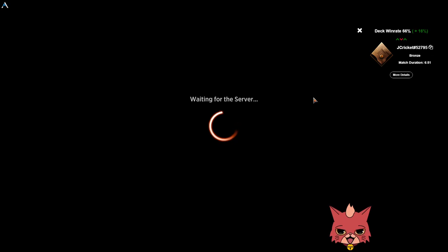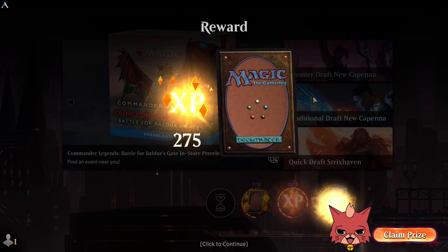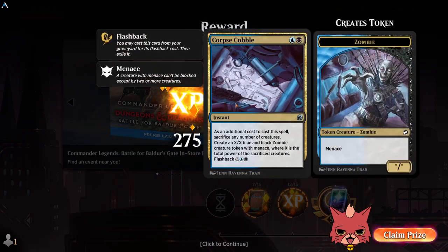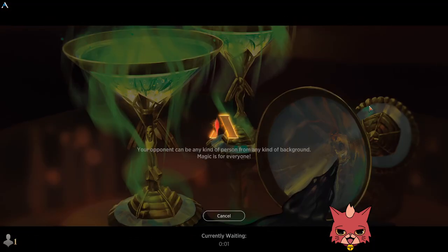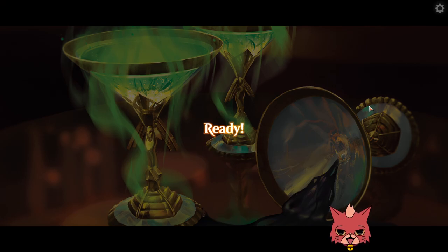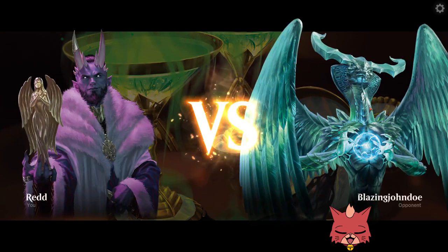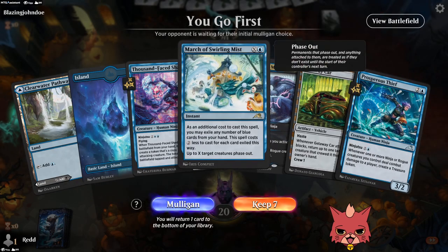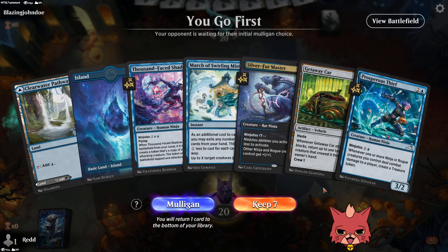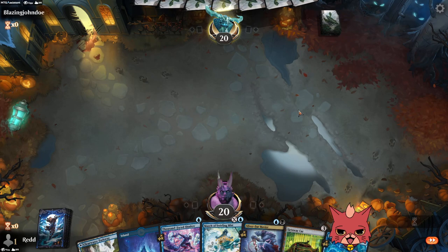A sweet deck so far. Take the victories with a grain of salt though — we're not in ranked, and it's a different ball game over there. It seems like a really fun deck to play, though maybe a little complex — knowing when to ninjutsu, what to bounce back, there's a lot to think about. Already March of the Swirling Mist seems way too important. We might want to bump that up to three — something to discuss in the final thoughts.